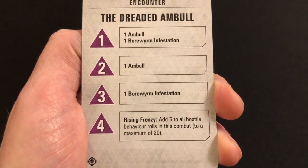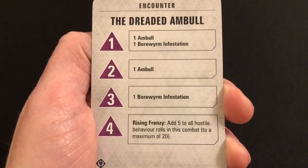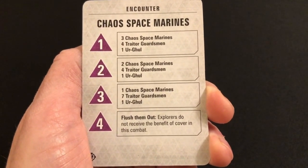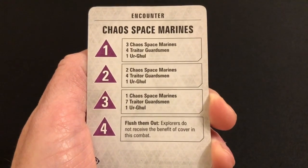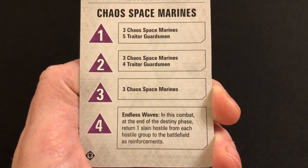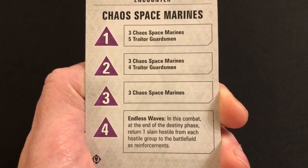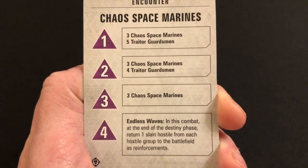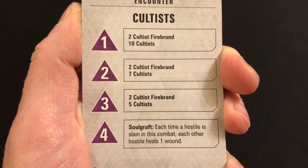'Rising Frenzy' — add 5 to all hostile behavior rolls in this combat, to a maximum of 20. This just makes the enemies a little bit more aggressive and keen to get involved in taking you off the board. 'Flush Them Out' — explorers do not receive the benefit of cover in this combat. A common strategy is to take full advantage of cover and long-range attacks, and this is one of those cards that's going to make you think a little bit differently about how you set up on the board and approach killing the different enemy teams. 'Endless Waves' — in this combat, at the end of the destiny phase, return one slain hostile from each hostile group to the battlefield as reinforcements. If you ever find that reinforcements don't return to the field quick enough, this twist will change that because you'll constantly have a stream of new enemies appearing every single turn.